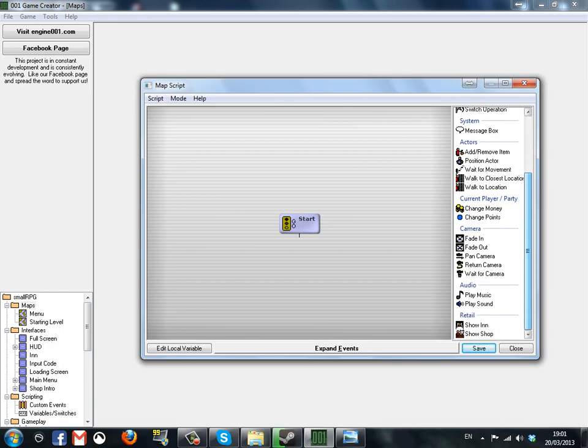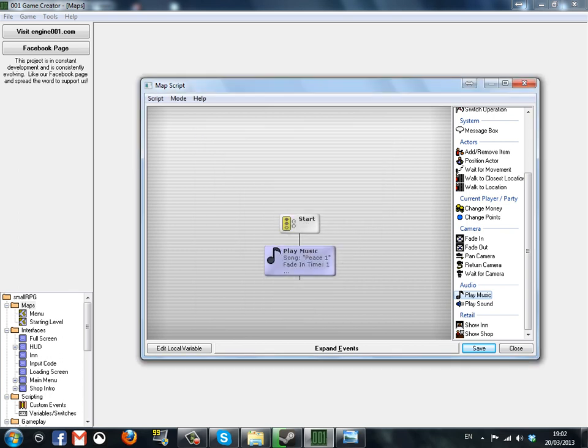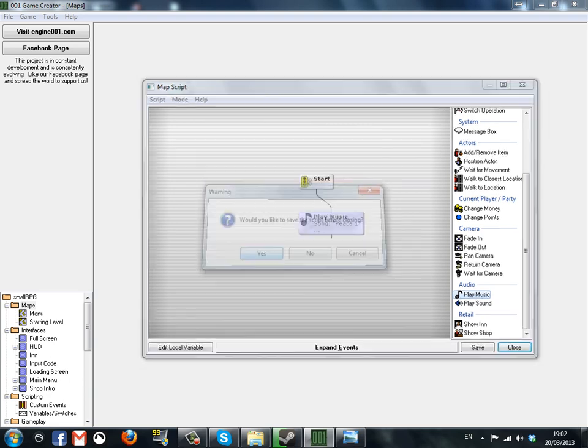When the player enters, we're going to play the music. I can't use any of that — music comes from in-game. You're not going to hear the music actually, you're just going to hear my voice. I think we'll go with that one. Every time you enter it's going to play the music. Save it.